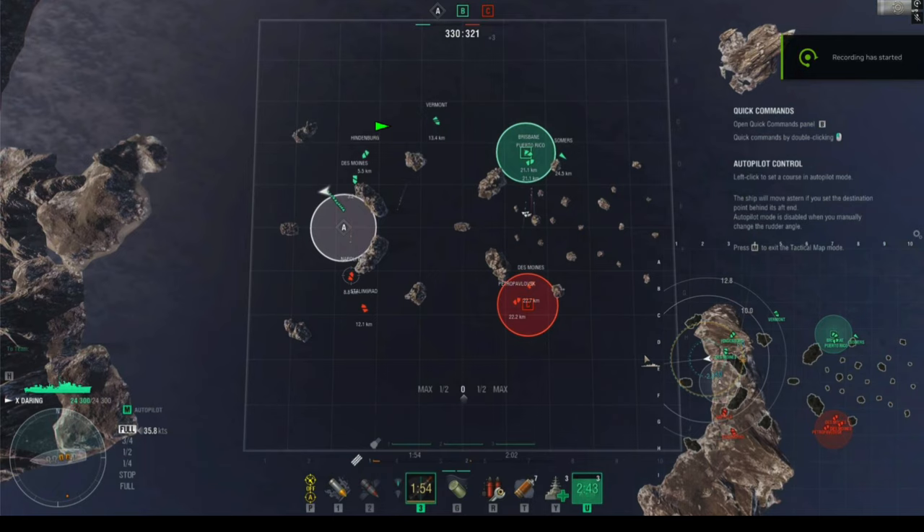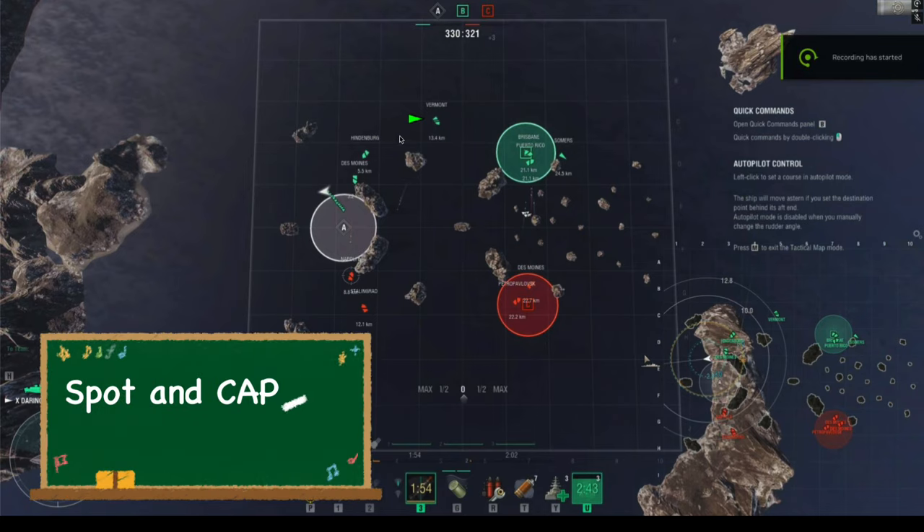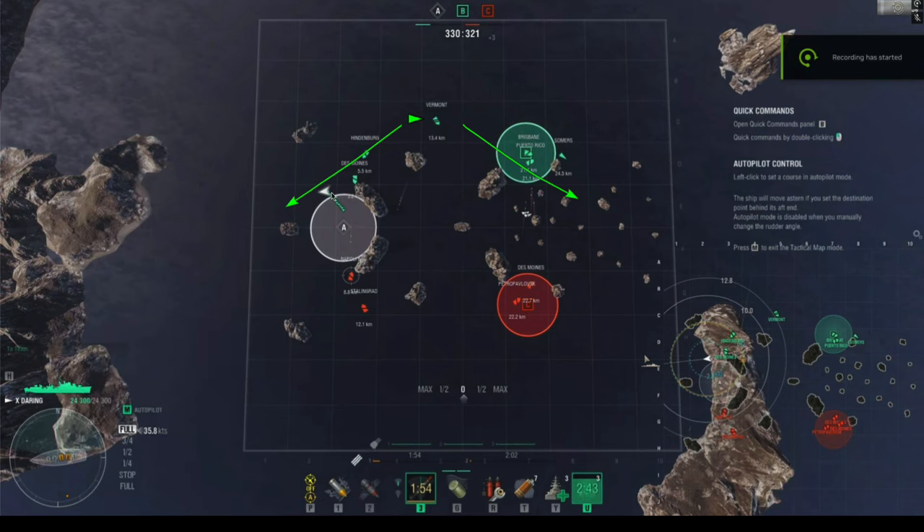So what's your role as a destroyer player? First: spot and cap. Destroyers are the fastest ships in the game, which means they can reach caps quickly. And since their concealment is the lowest, they can sneak into areas without being detected. Your role is to go out, cap, and spot for the rest of your team. Spotting means sitting near enemy players and bringing them into line of sight so your teammates can shoot them.